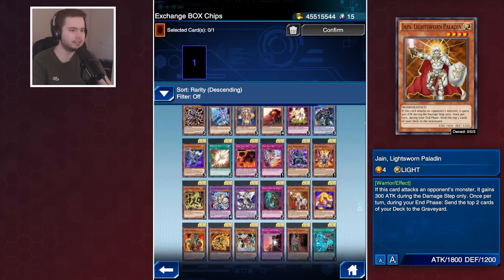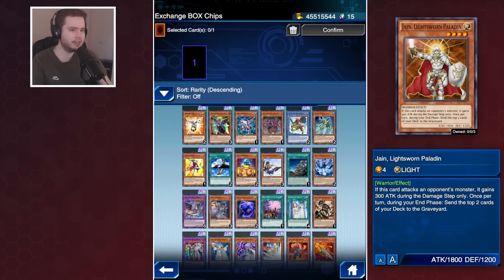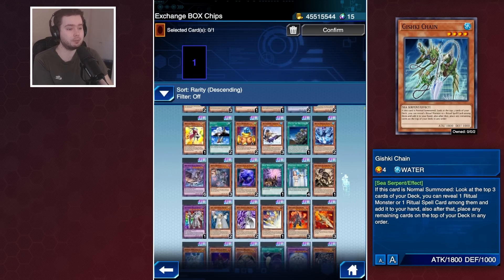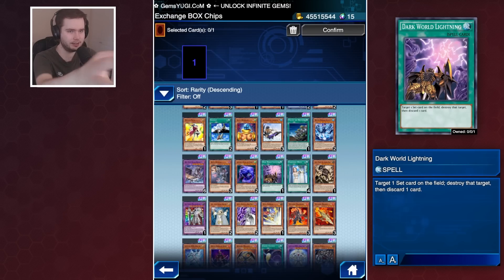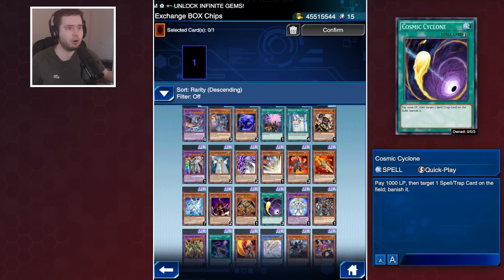In terms of Rare cards, Gishki Chain is a pretty good choice but we've got Manju and Senju in game now so it isn't all that amazing. If you want to play Dark World on the cheap this can help - Dark World has become somewhat free-to-play viable because they're now in the Box Chips. Cosmic Cyclone is the best choice: in a meta where you've got Odd-Eyes and Dingirisu blocking destruction, having access to three Cosmics is great. This is what Konami wanted - to funnel you into getting your Cosmics so you don't waste Dream Tickets.